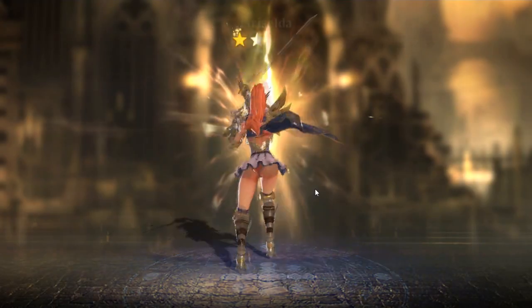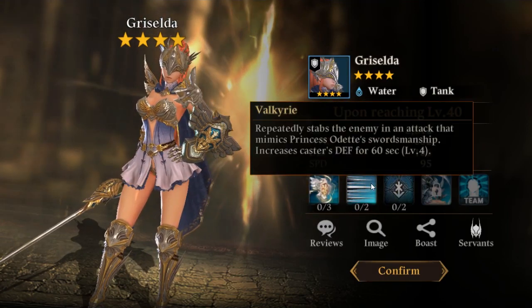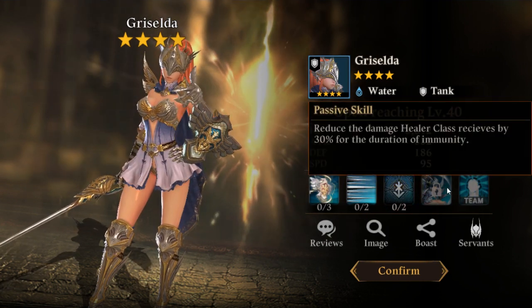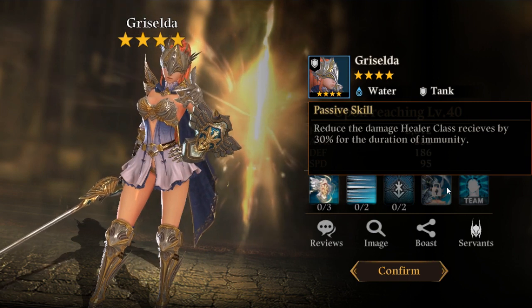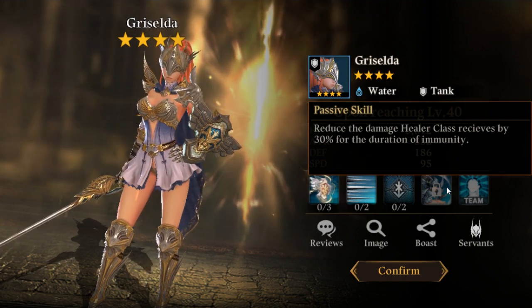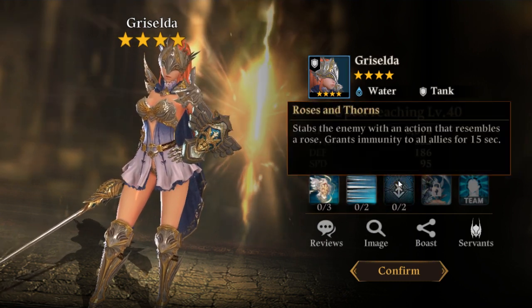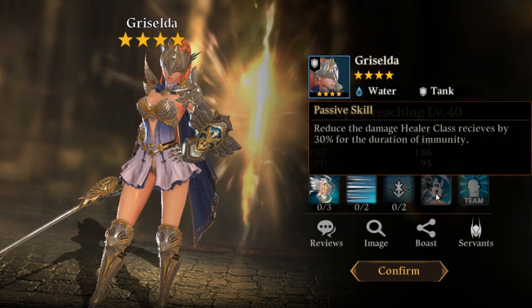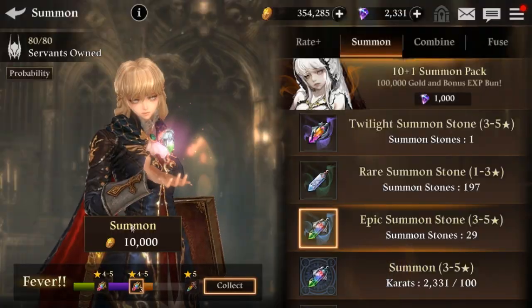Four-star — who is it? This one does taunt, defense increase, immunity for all allies. Passive: reduces damage the healer class receives. I was confusing myself — this would reduce the damage taken. I'd have to have that though. I don't know if there's a character that increases the speed of recovery.